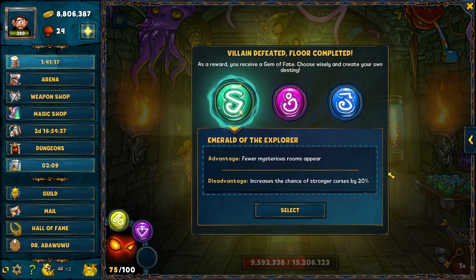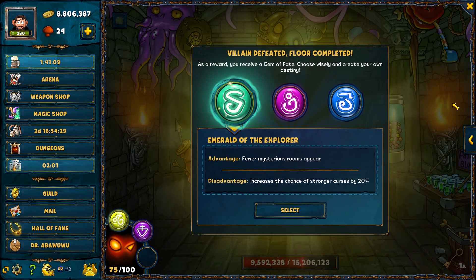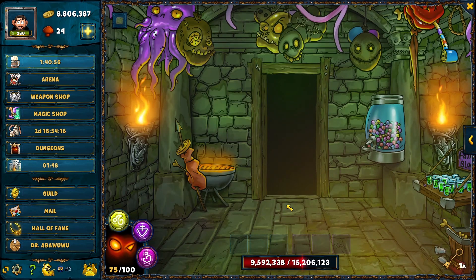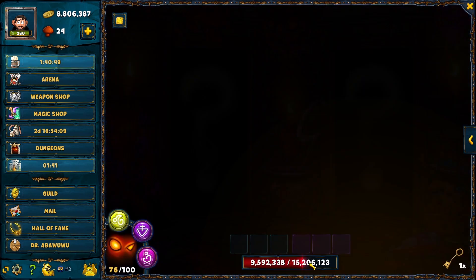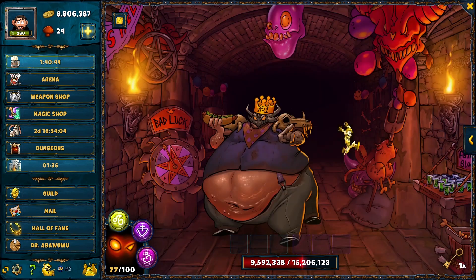We got an epic — it's fine, it's always good. When it comes to the selection of perks, we already have successful escapes which is great, and a chance to unlock doors. The chance of stronger curse is not that good, damage dealt is okay. I'd go for this one — I don't care about finding items but I do have increased damage, so I'll take that.